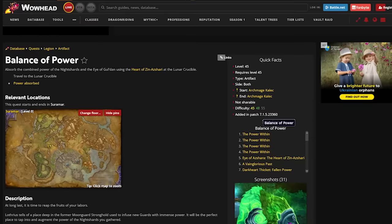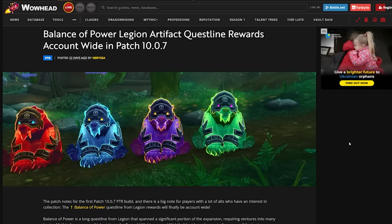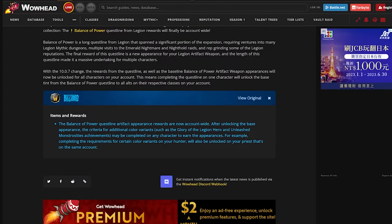All you really need to do is follow the questline that starts with Archmage Kalec — or Kalecgos — who you might be familiar with in Dragonflight. Just follow this questline which will take you through Legion zones, dungeons, and raids, which are all very easily soloable with a Dragonflight or even Shadowlands level character.